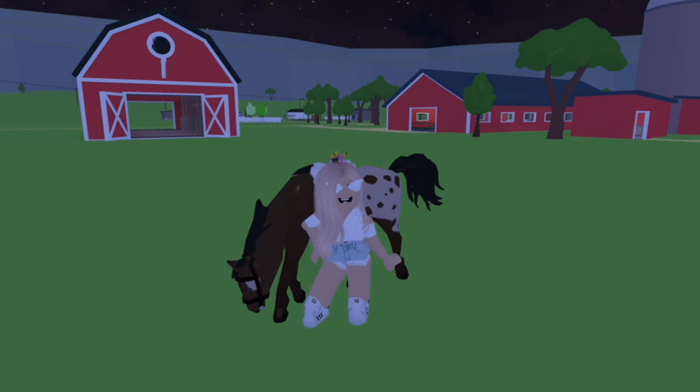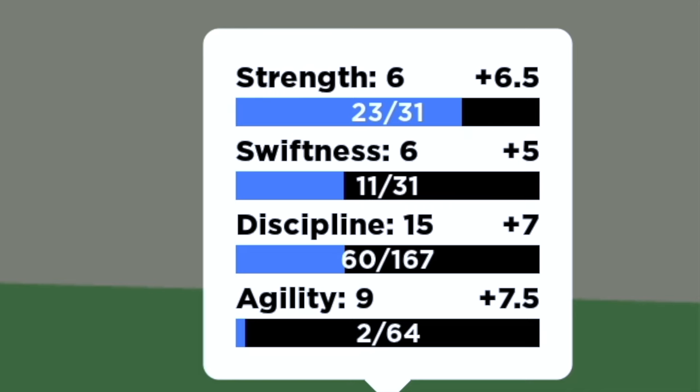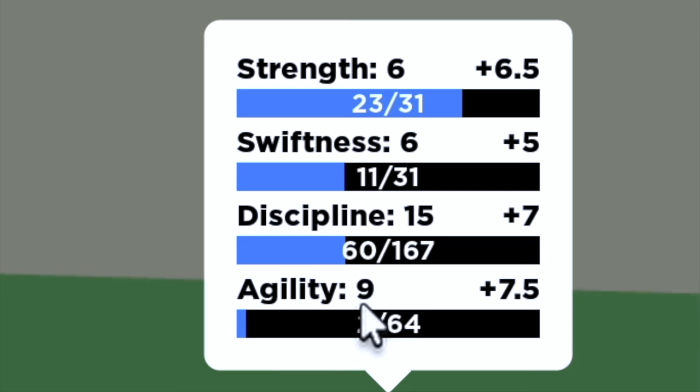Before I show you how to train your horse, I'm going to explain all of this stuff down here because it's a little bit confusing. Strength means how high your horse can jump. Swiftness is how fast it can go. Discipline is basically how quickly your horse can start running and stop running. And agility is obviously turning. All the numbers represent what level your horse is on for each skill.